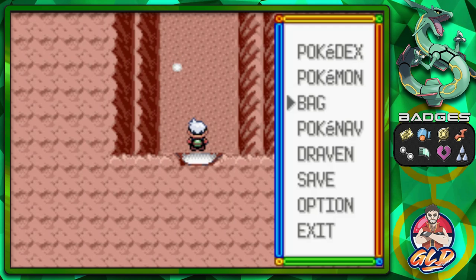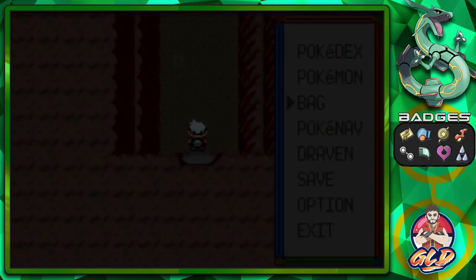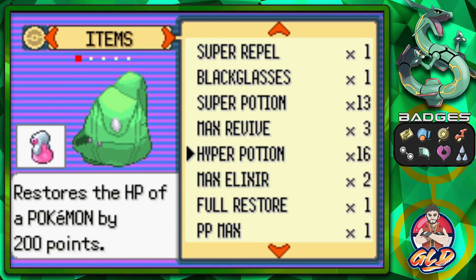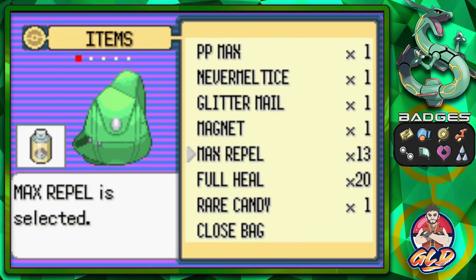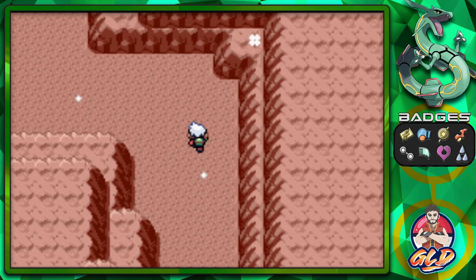There's a special item waiting for us. I did bring Zigzagoon with us just for this occasion because we need his specialty — Strength and Rock Smash. Let's use a Max Repel and head right in.